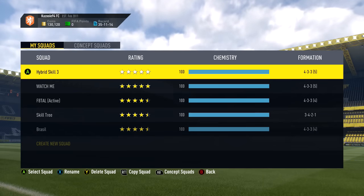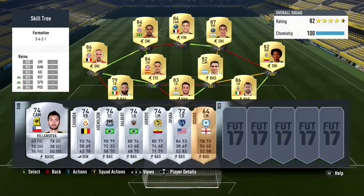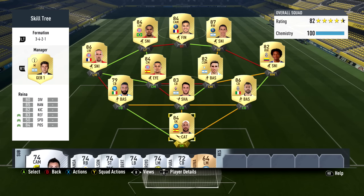Next up is Skill 3 — a team I've been playing a few games with and lost most of them. It has six five-star skillers. It's a formation I never really liked in any FIFA, but I wanted to try it since Thiago and Di Maria got five-star skill moves this year, and the options for insane skill squads are much higher. It is a bit expensive with Di Maria and others, but it's fun to play — just don't expect to win many games if you're purely going for skilling.